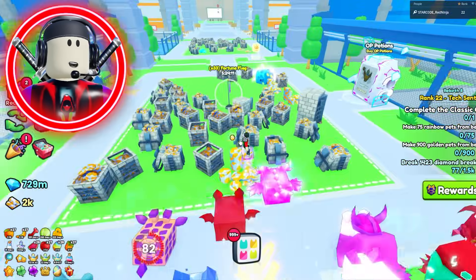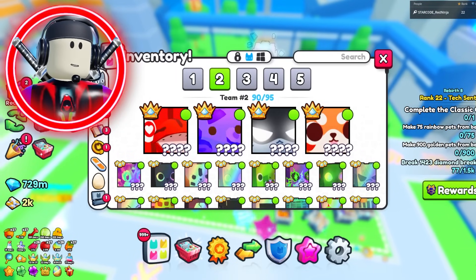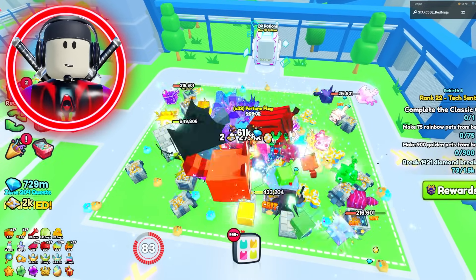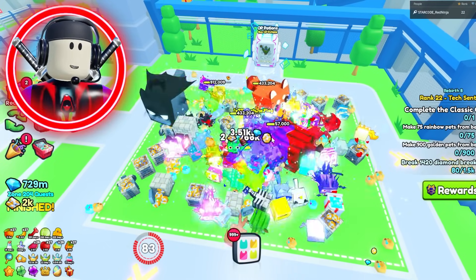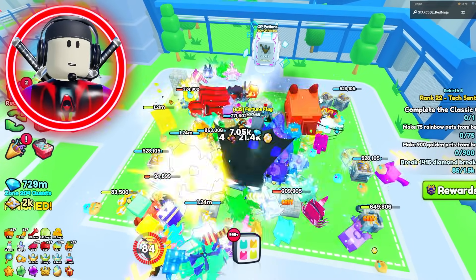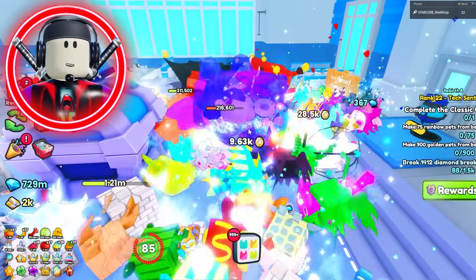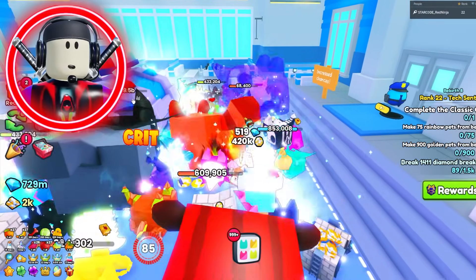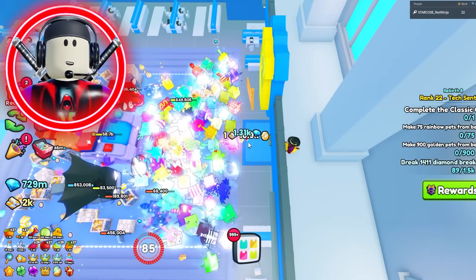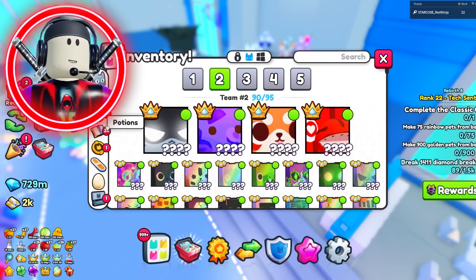Alternatively, if you went out to the last area, you could drop a fortune flag and some sprinklers and let your pets grind out items and diamonds, sacrificing the chest entirely. That's what a lot of players were doing. If you weren't hatching the huge police cat, this area was kind of wasting your money. It all depended on whether you were actually lucky at hatching stuff, because if you weren't, this area was kind of pointless.